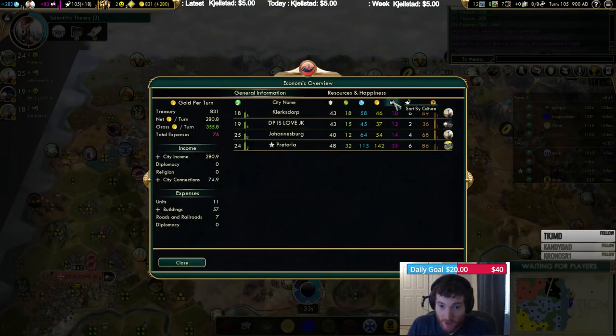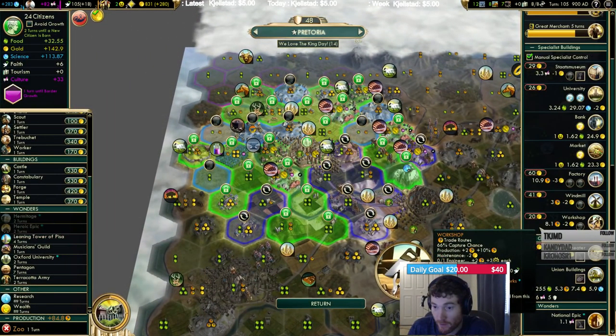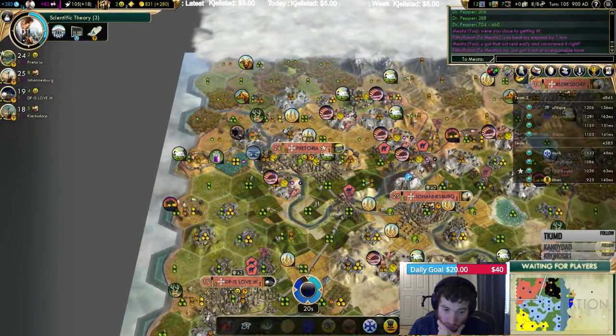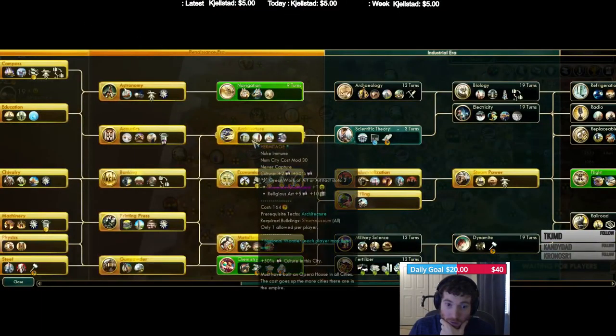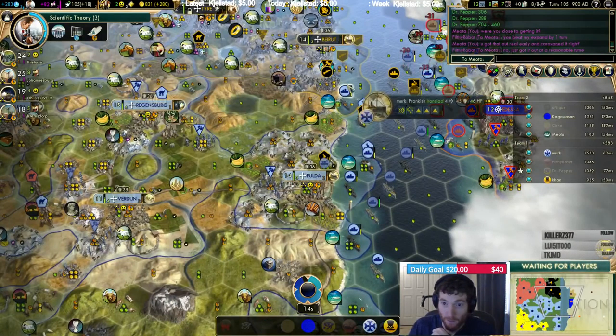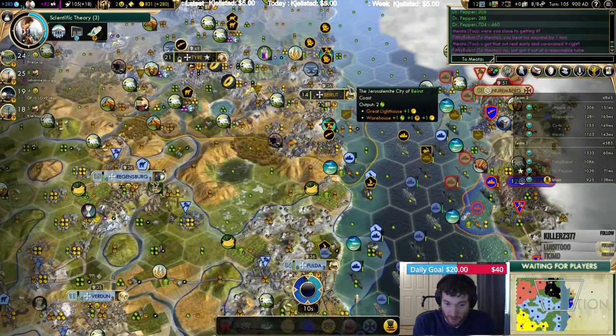Where are we making the most culture? 33 in Pretoria in the cap. So that will be where I build... the Hermitage. They're running pretty low on gold — down to about 2,000. I suggest we be aggressive then, because we have a better gold lead than them.